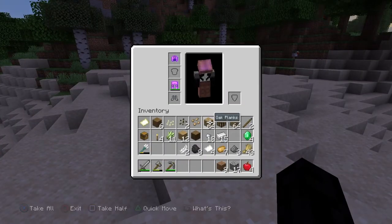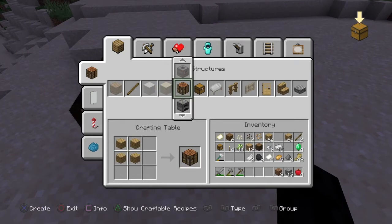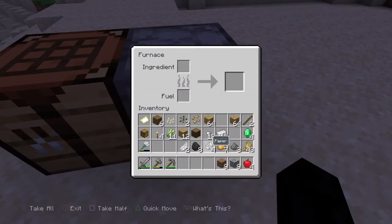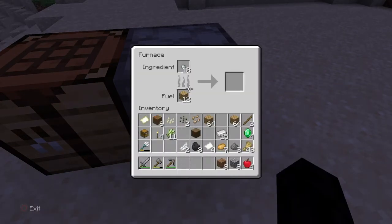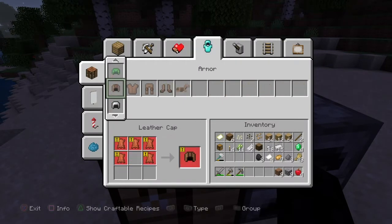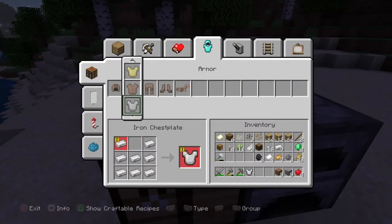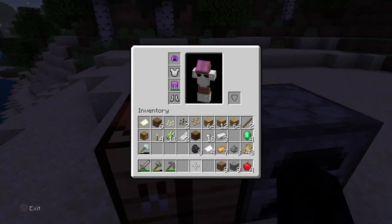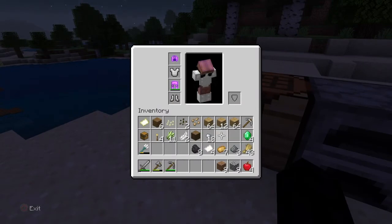I feel like we need to set up camp real quick for the night, because we still can't make a bed yet. But I do want to make a furnace. Actually, I can make some iron armor already! And I'm going to make an iron pickaxe for later. Okay, there you go. So we're pretty suited.